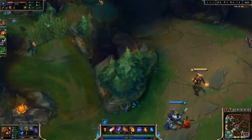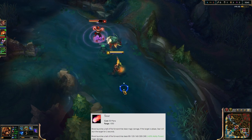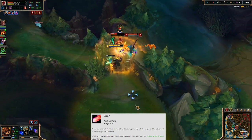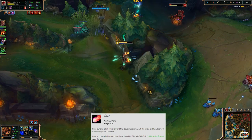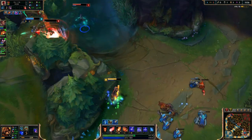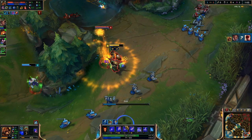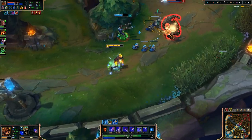At level two, we put a point into Sear — your Q ability — which we max out second. When you launch this ball of fire at the enemy, it deals magic damage to the first enemy hit. If the target is ablaze, the target will be stunned for two seconds. The key thing about Brand is you have to make sure you land another ability first before throwing Sear to get the stun proc. Here we do it by using our E ability and then throwing Sear at them.